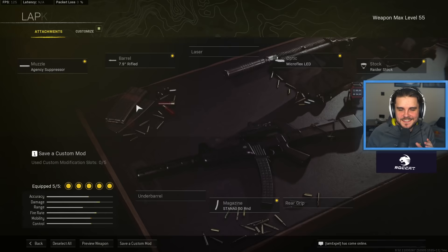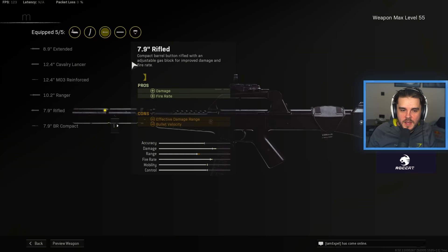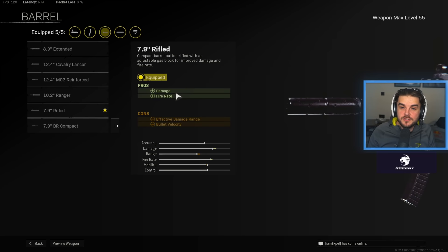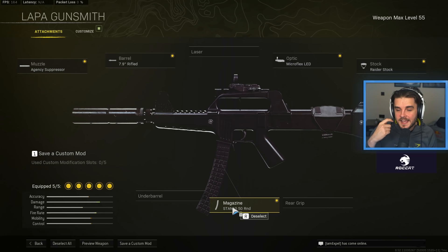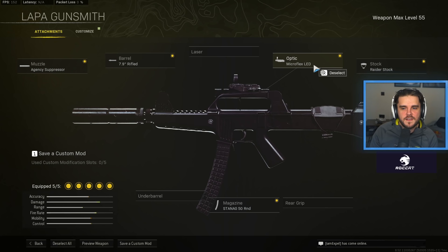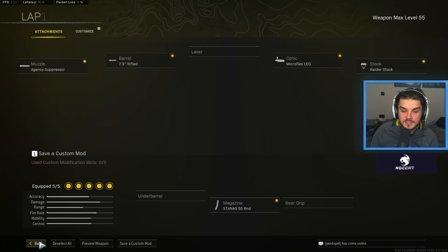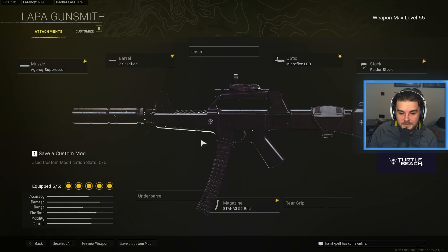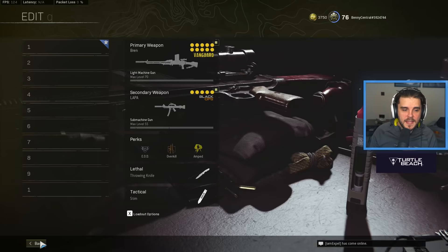Now the SMG — I know you guys are going to love this — it is the Lapper. True Game Data brought this back into play and it has got a very fast TTK. I use the Agency Suppressor, which is the best suppressor to be perfectly honest. The 7.9 inch Rifle Barrel increases your damage and fire rate, giving you the fastest TTK possible. I then use the 50 round mag to take on multiple opponents. One must-have attachment in my opinion is the Microflex LED Optic, because the iron sight is just horrific. Because of that, I don't need to run an underbarrel — I'm quite comfortable controlling the recoil. I run the Raider Stock, which gives me faster ADS, fire movement speed, aim walking movement speed, and sprint to fire time. People are going to start using this a lot more. It pairs really nicely with the Bren. The OTS works as well if you haven't got that ranked up.